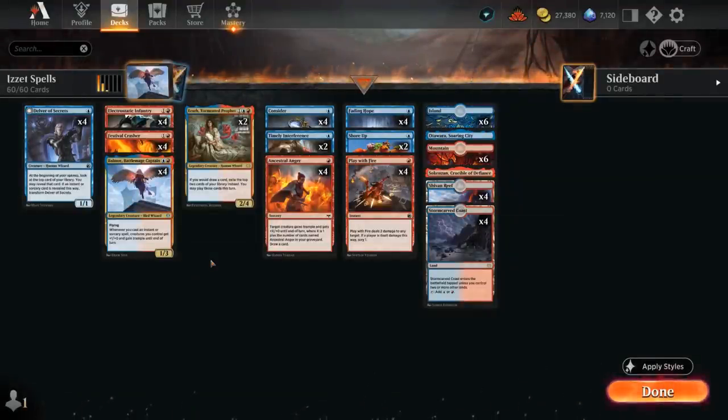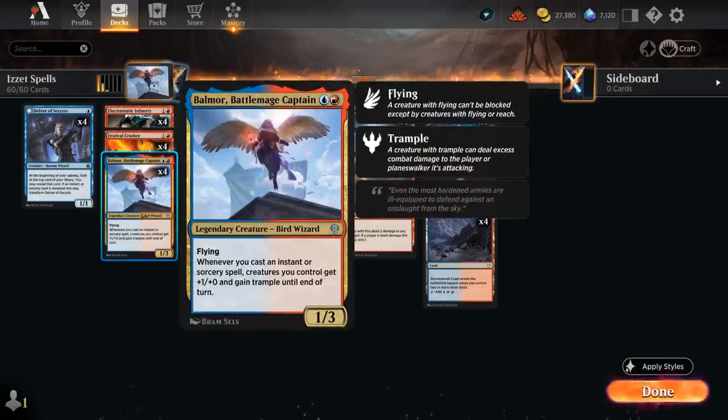Hello and welcome to another Standard Games video. Today I'm going to look at a blue-red spells deck featuring a couple of new cards from Dominaria United, and one of those is Balmore Battlemage Captain.